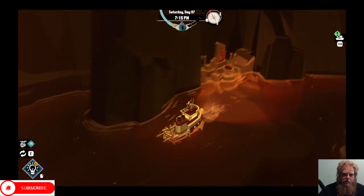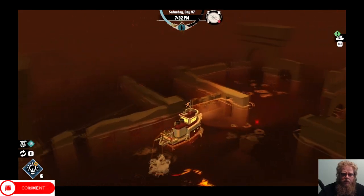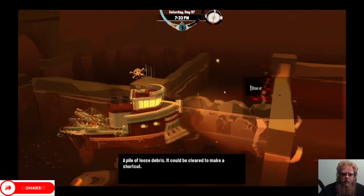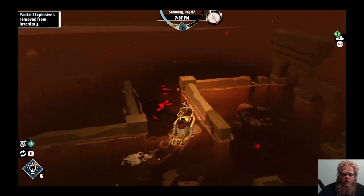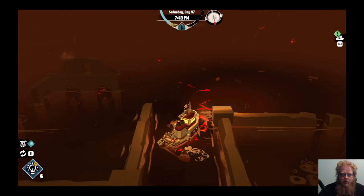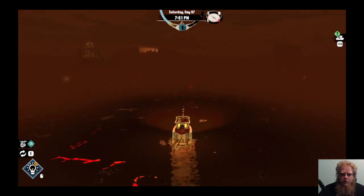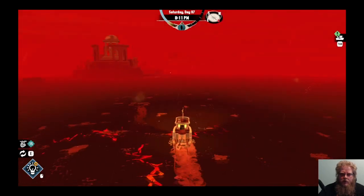We got a talisman and some blasts on the floor. Let's blow that out. We got all the flames - we should be able to come back here.